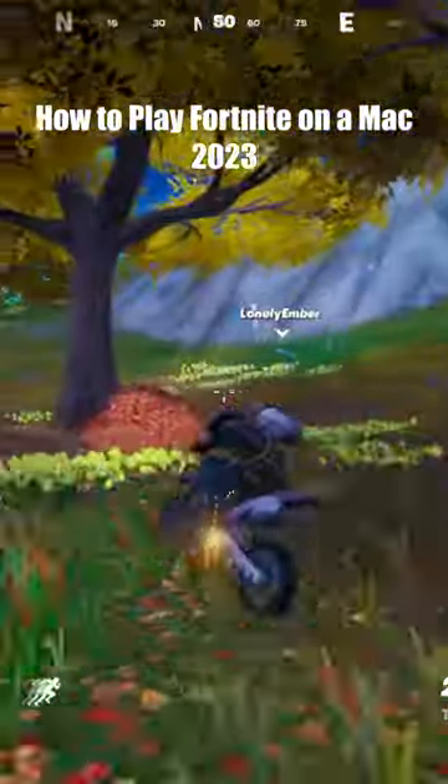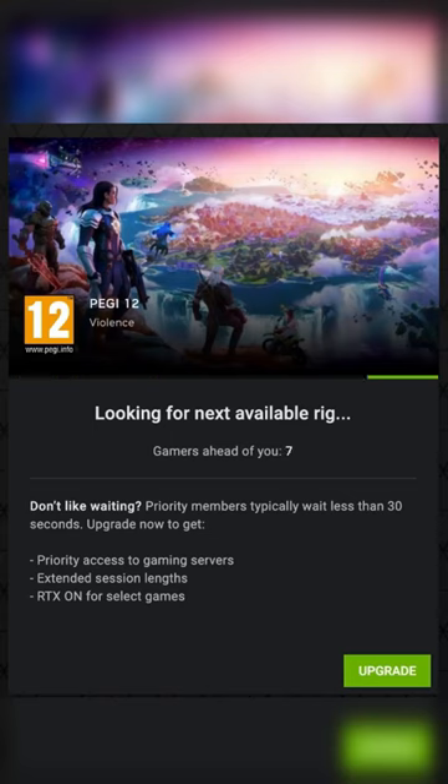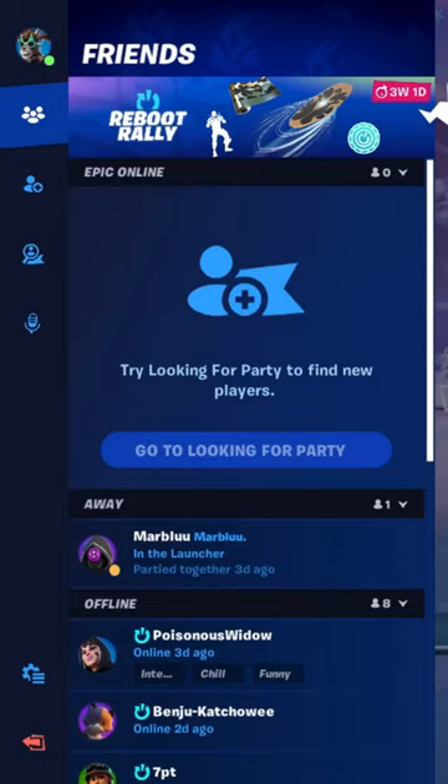The easiest and free method to play the latest version on a Mac is by using NVIDIA GeForce Now. If you're using the free version, you'll have to wait in a queue before you can play. Once the game opens, you'll be able to play for a maximum of one hour using the free version.